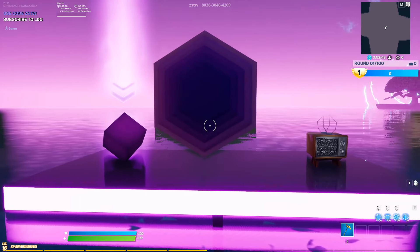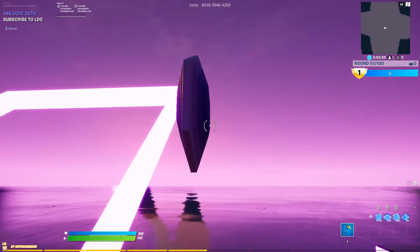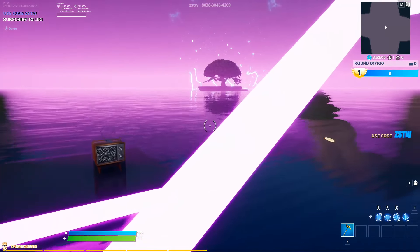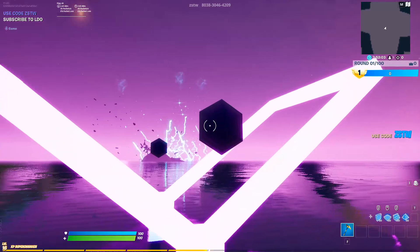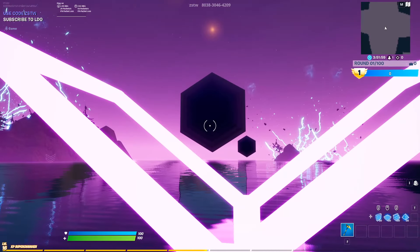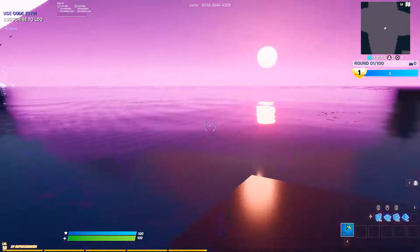Right here we have the option to reset builds. Clicking these in first person is a bit difficult, so I made it so you guys can just pickaxe it and it will reset builds. You can either use the button or just use the pickaxe. There are 36 build resets you can use, and at the end it will restore the islands and give you another 36 to use.